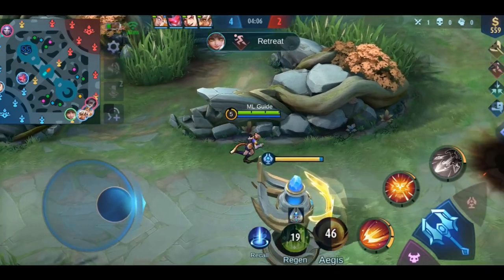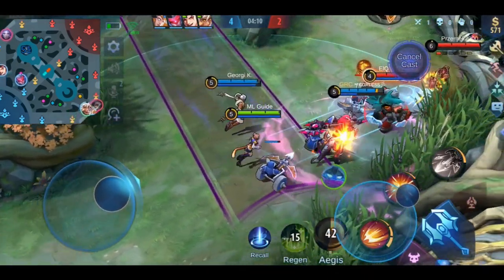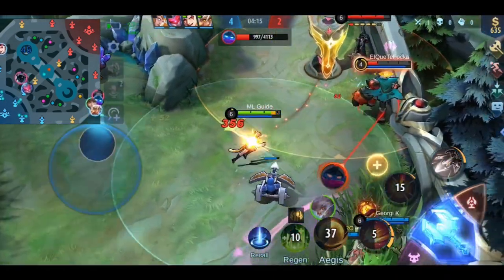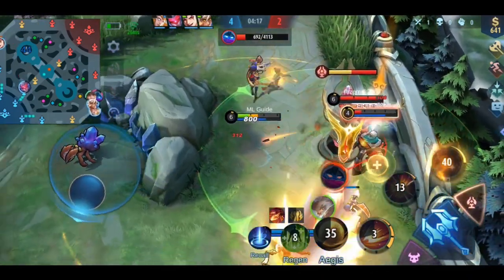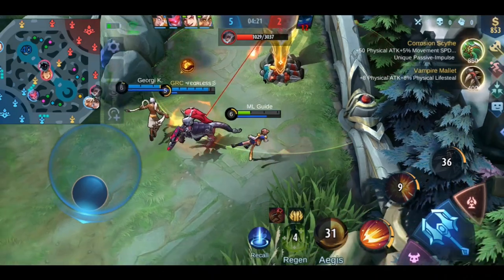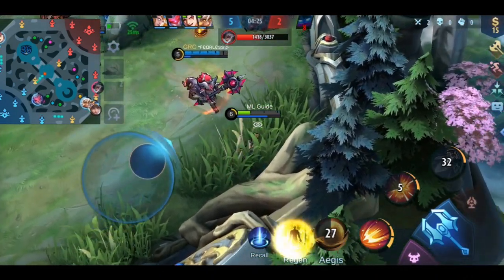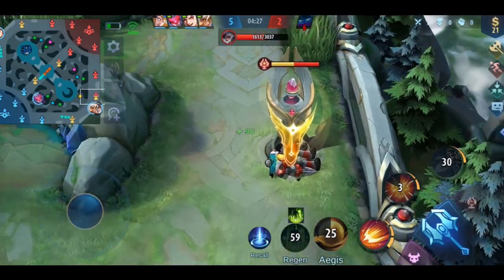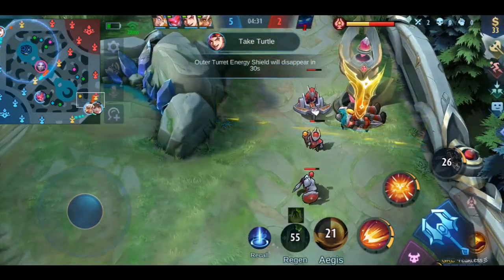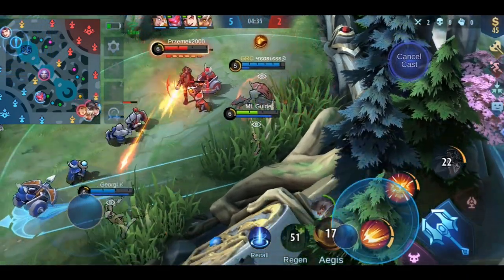If your hero has a hard counter that is also often picked, make sure to ban that one even if it doesn't have the highest ban priority. Communicate it with your team if you feel uncomfortable. Also, don't just ban a hero that is commonly banned — banning Sun as a Ruby player, for example, is a bad idea because you can greatly benefit from his clones. If you are not the one who can ban, make sure to communicate with your team why they should ban a certain hero.